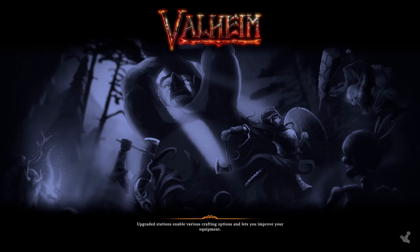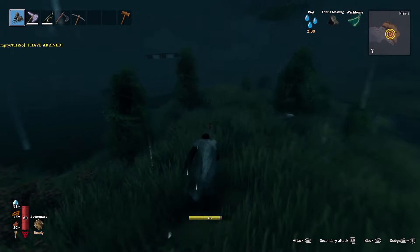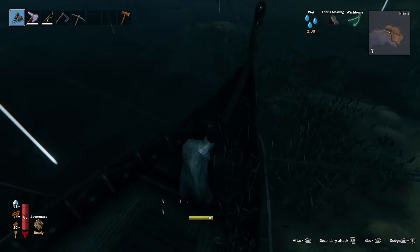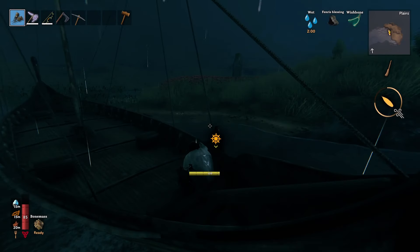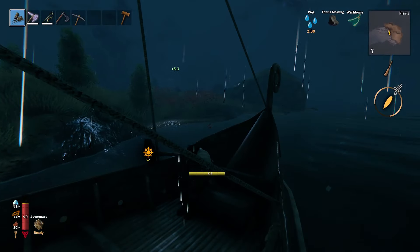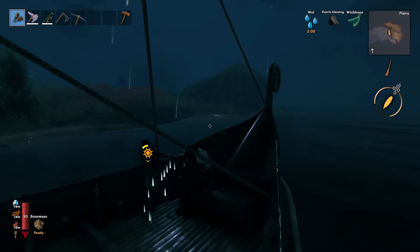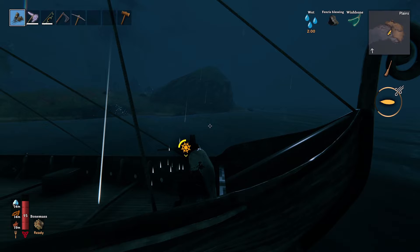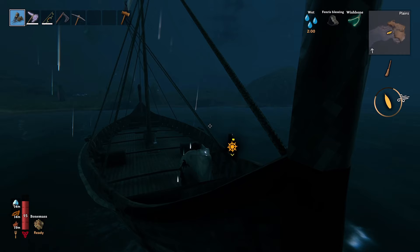I'm sure with those sharpening stones you can just make them yourself using the stone cutter. What I'm going to do is go to the wrong side of the ship and get out of here. What biome's underneath it? Because I really need copper. There could be a black forest — there probably isn't, but I'm going to go check anyway.